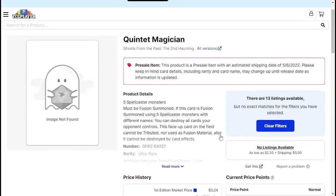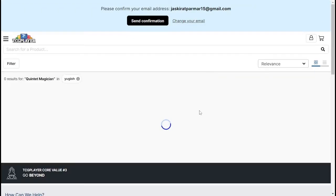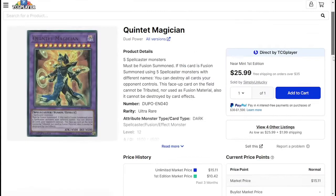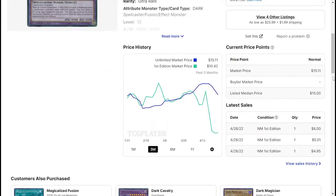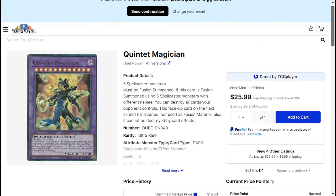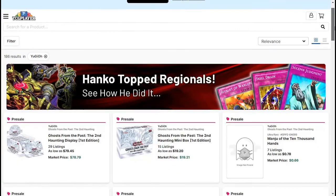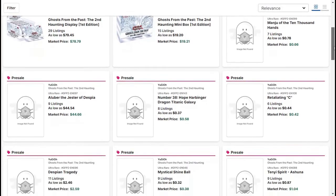Lastly, we have Quintet Magician. I was in the middle of making a Dark Magician deck and gave up because the extra deck fusion cards were pretty expensive. Thank god Quintet Magician is getting a reprint, so now I can put the deck together again. This thing was at one point like $15-16 — I refused to pay that for a single card. Now it looks like it's about $2.51, way cheaper than it used to be.